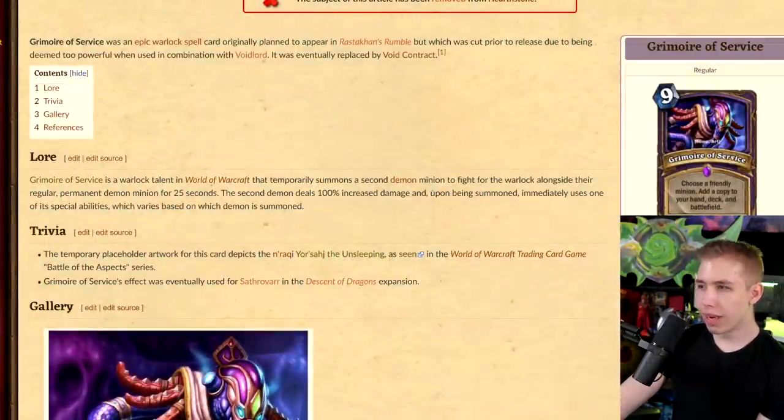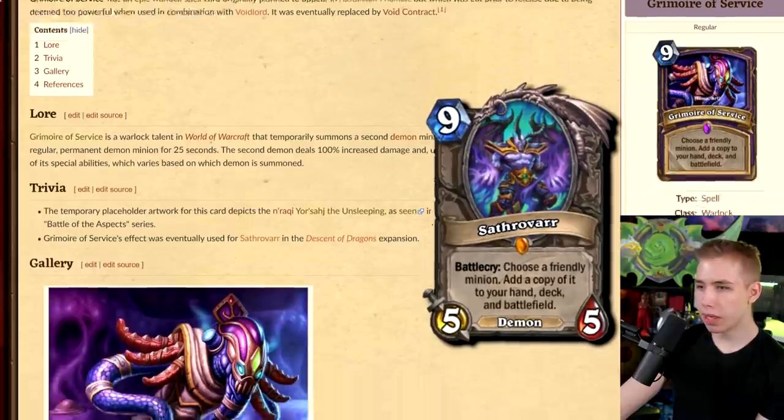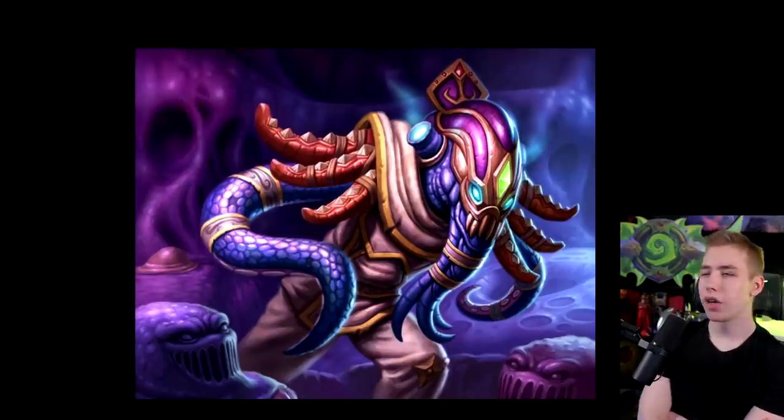Grimoire of Service — 9-mana Epic Warlock spell: choose a friendly minion, add a copy to your hand, deck, and battlefield. That is just Sathrovarr. So we have this specific card — and that's a nice artwork. This one has oozes and looks undead, kind of Faceless like Cthulhu. I think that looks better than Sathrovarr, honestly.